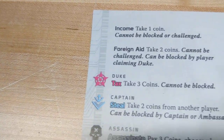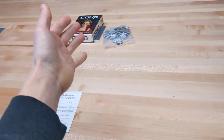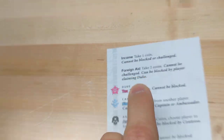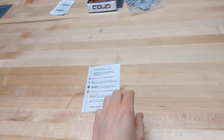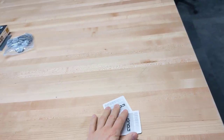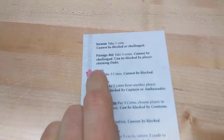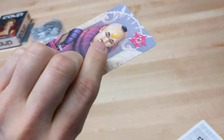You can also take Foreign Aid — saying you're going to take two coins. But if somebody has the Duke card, or lies and says they do, they can block that, and you get zero coins. If you have the Duke card, on your turn you can take three coins. Or you can lie and say you have the Duke to take three coins, and somebody would have to challenge you on that.